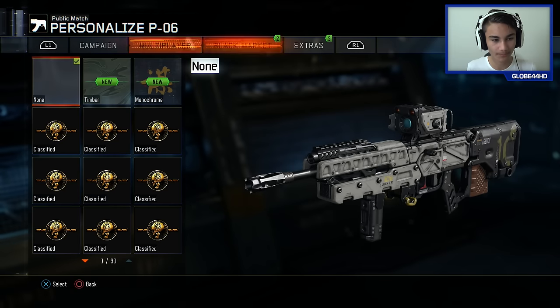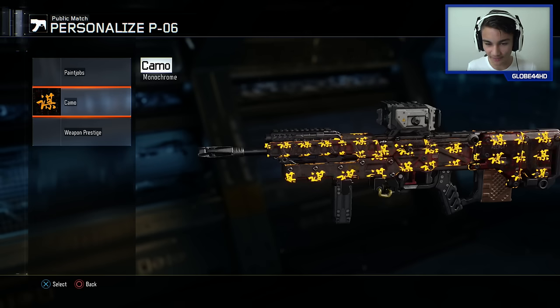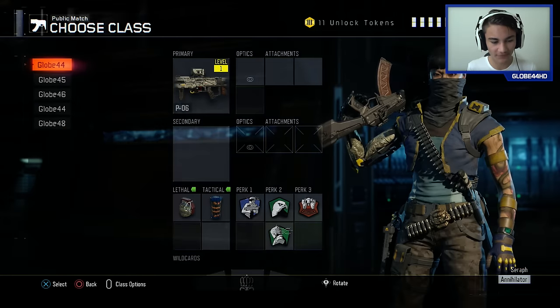Let's have a look at the camo - Black Market. Look at that, it moves as well! That's sweet. So it's an epic camo, it's got like a Japanese or Chinese kind of art thing to it, and the camo actually moves - that's pretty sweet. We also got a few taunts, let's have a look at those as well.